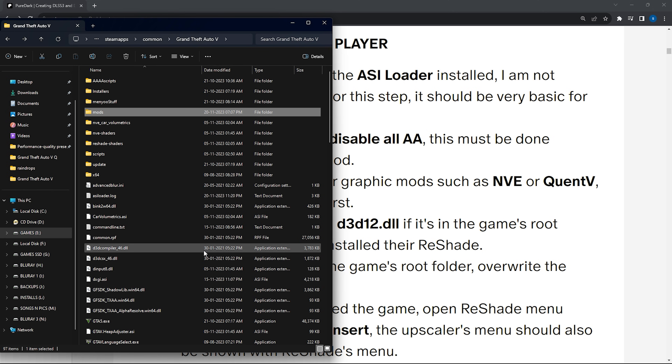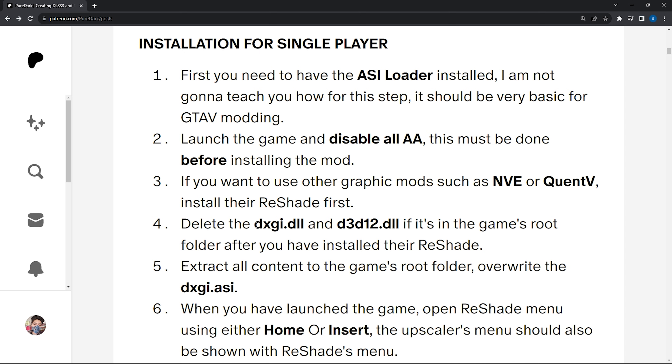Quit the game and then come to your GTA 5 directory. Select the dxgi.dll and the dual.dll files and make sure you delete both of them. These files appear after you install the NVE or Country ReShade, and if you don't delete them, your DLSS mod will not work.